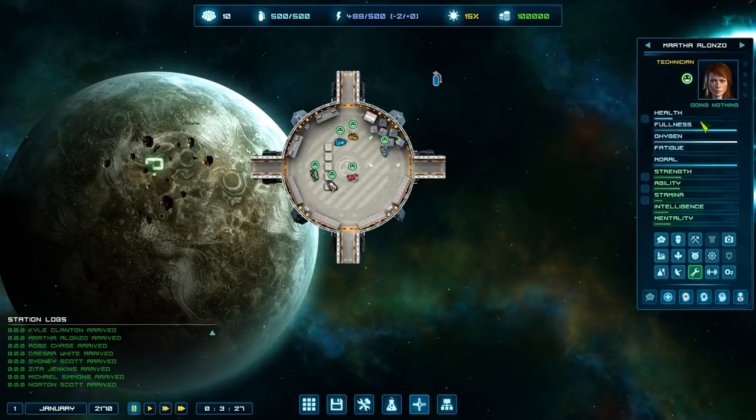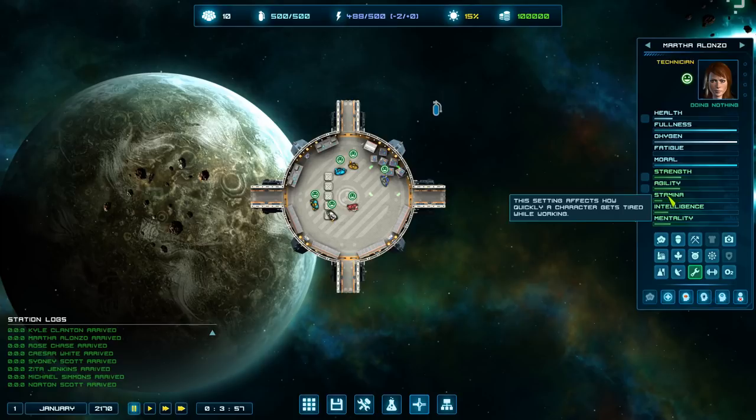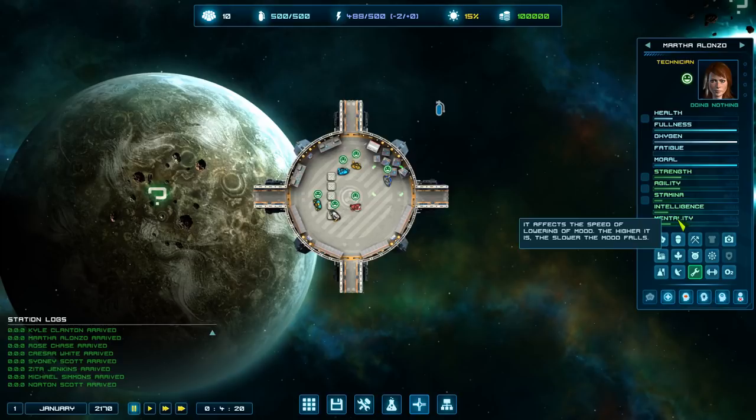They've got to have oxygen or the base is dead, they've got to have food or the base dies, morale must stay up or they stop working and everything stops - there are a lot of ways for your base to die. Strength determines how much workers can carry. Agility is movement speed, important for workers and everyone since they all walk around the station. Stamina is how quickly they get tired, especially doing manual jobs like mining or carrying. Intelligence determines how quickly they learn new skills, and mentality determines how slowly their morale goes down.